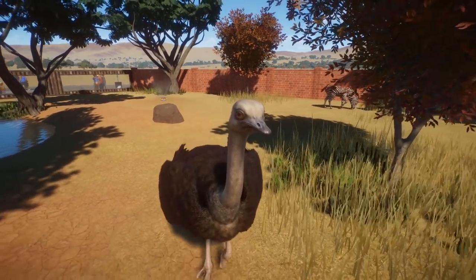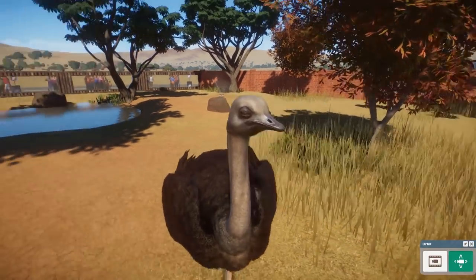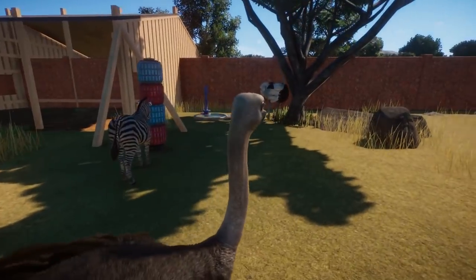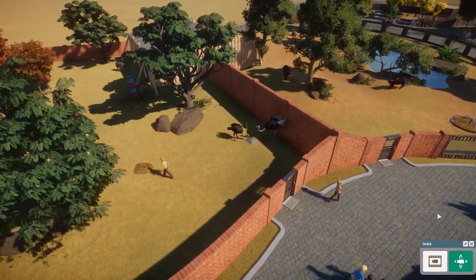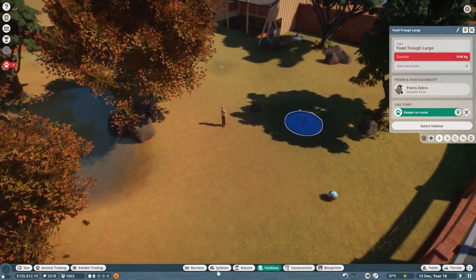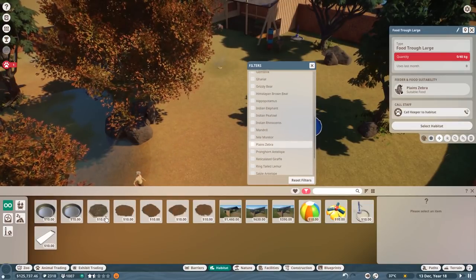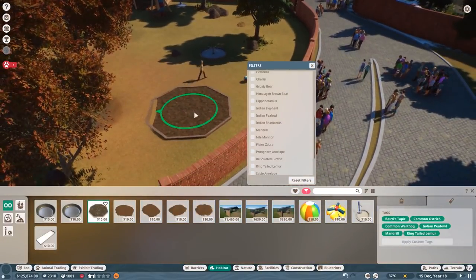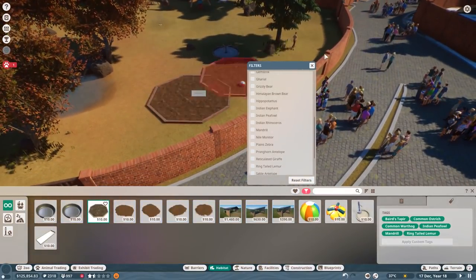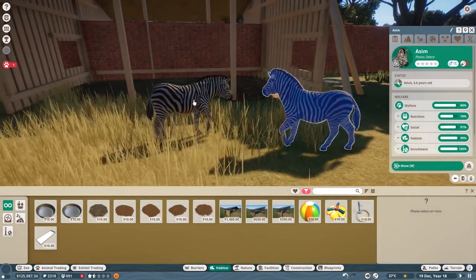Hopefully some baby ostriches soon - that would be fun. The plants and enrichment need attention - more food enrichment. Interspecies bonus - okay so you have the bonus now because of the zebras in your habitat. Why is there food on the floor? The keeper put some food on the floor. But obviously you're not going to make babies if you're not happy enough.